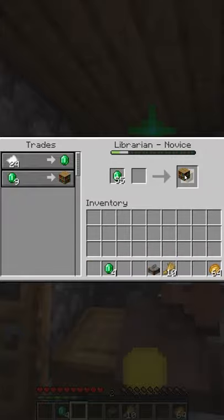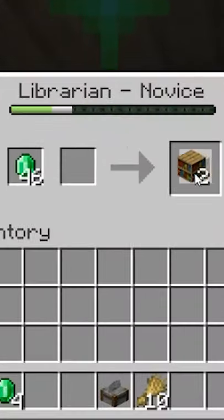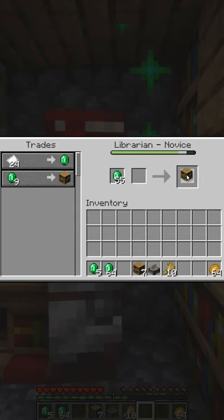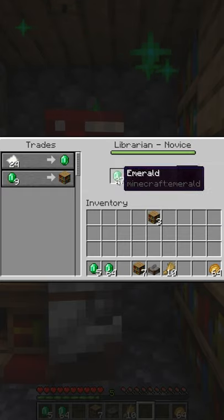Let's say I want some bookshelves — I'll grab the emeralds I've collected. This level right here represents their trust with you. Continue trading with the villager until you max this bar out, and there we go.